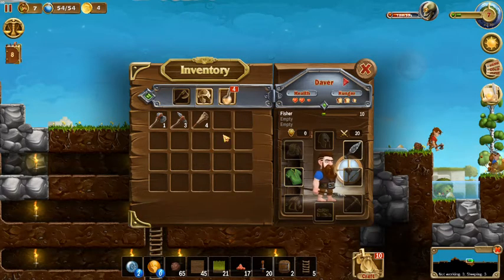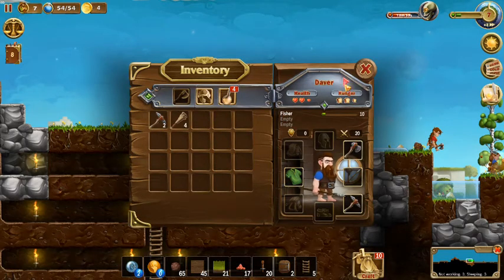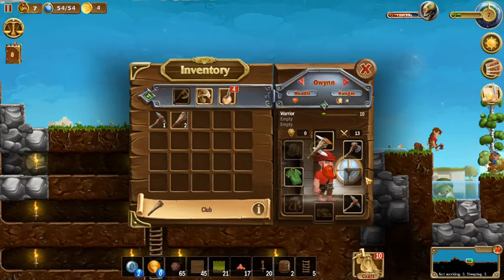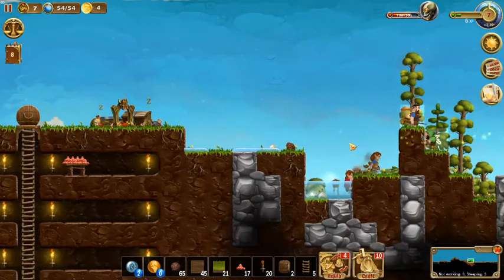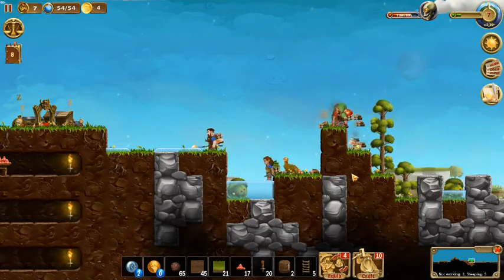Let's give Davor the spear, and a pickaxe and an axe — there we go, he's equipped and ready. We're going to give Fobar a club and a pickaxe. Clara gets a club, Owen needs a club, and we've got one more club to give out. Does everyone have pickaxes too? Good. We're getting our dwarves nicely equipped, so they should be a little more efficient in combat and gathering resources. They're just chopping those trees down — I appreciate that.